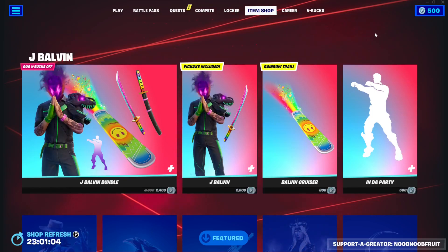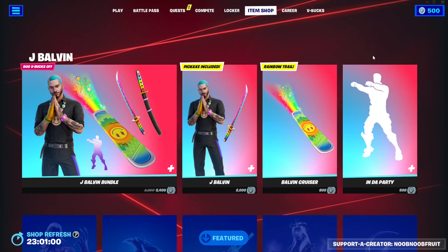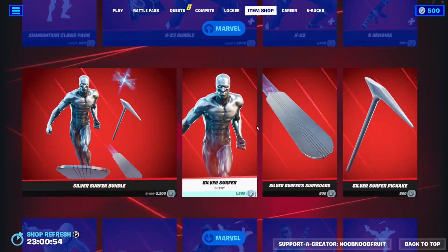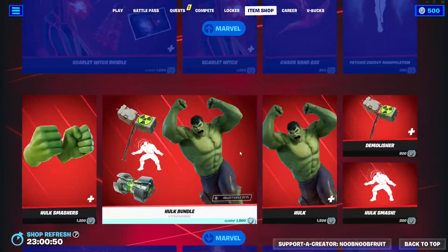Hello everybody and welcome to the channel. Today we're gonna be checking out the new Fortnite item shop where we finally have the Fortnite Chapter 4 Season 4 starter pack. You need to scroll down all the way to the bottom of the item shop — I don't know why they put this stuff all the way at the bottom, even though it's very important and a lot of people wait for it every season.